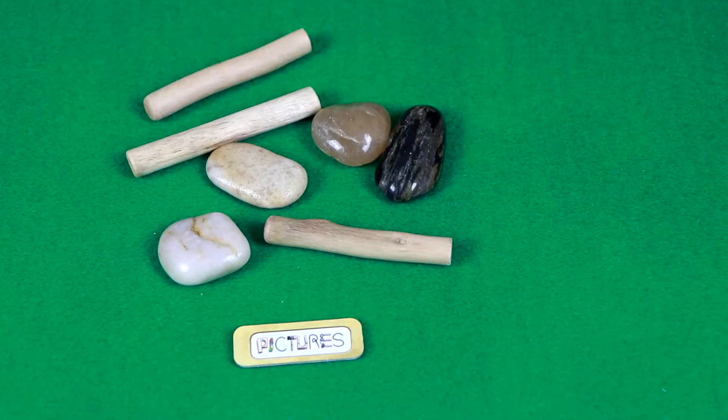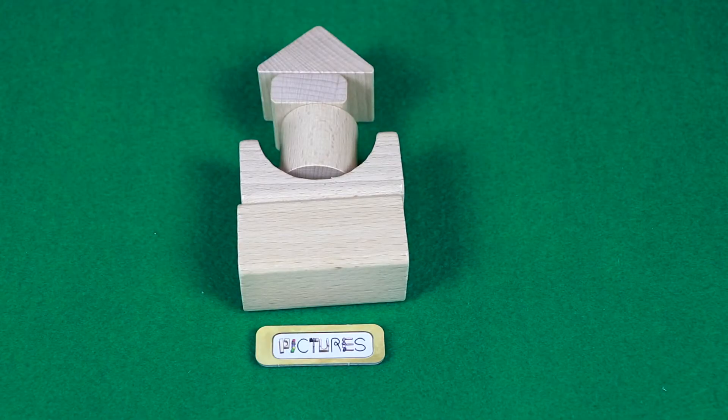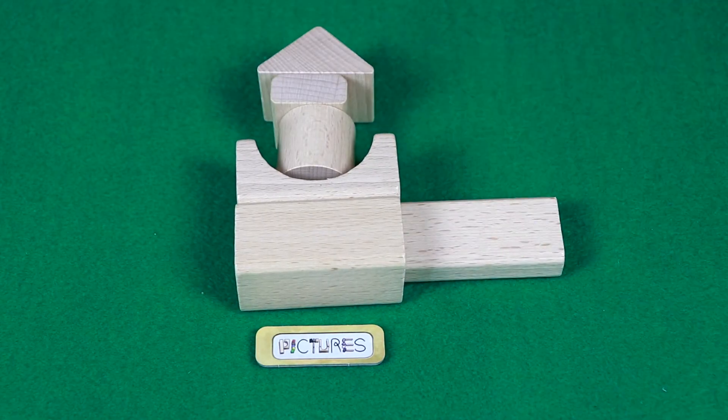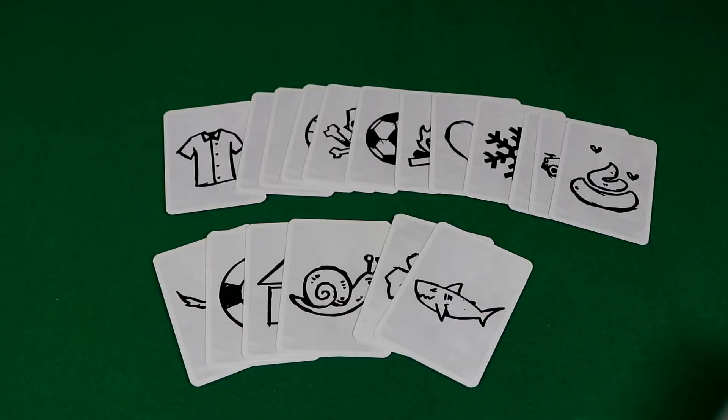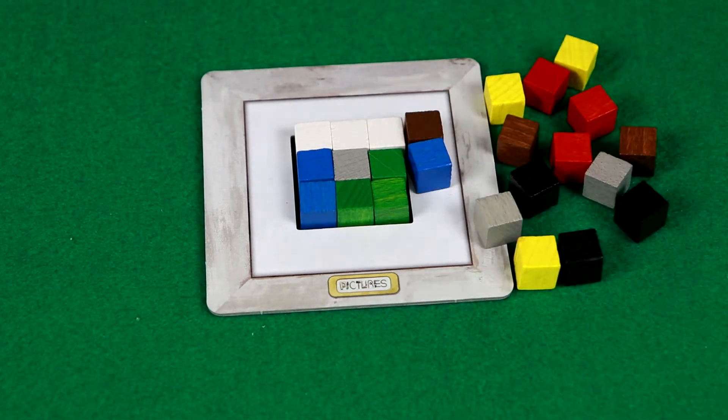You have shoestrings to work with, sticks and stones — which may or may not break your bones — building blocks that are so nostalgic, a set of cards with icons on them, and a set of colored cubes to put into a 3x3 grid.